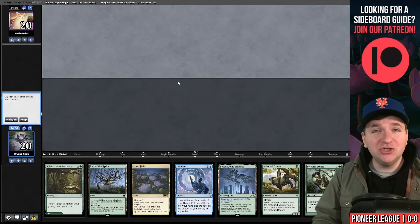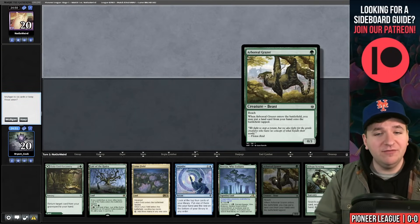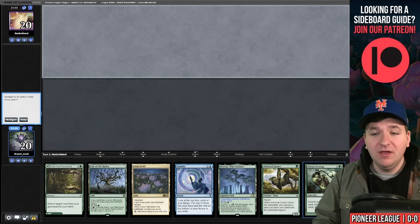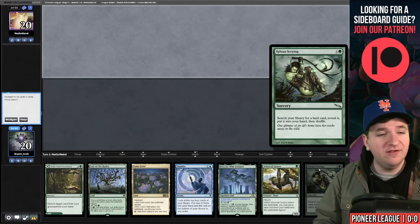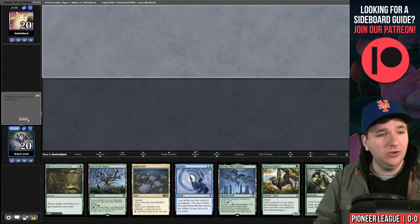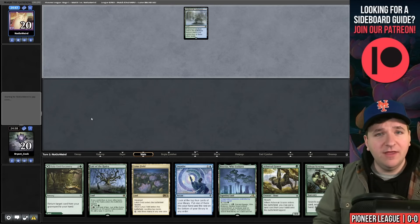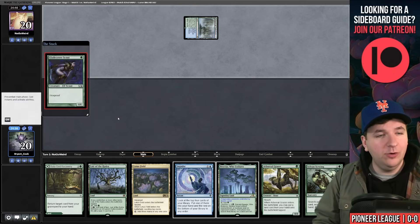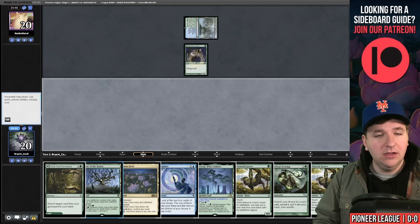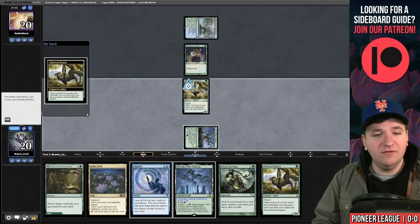Match one, we're on the draw. We've opened with Arboreal Grazer, which lets us play Bala Ged into Lair of the Hydra turn two, Lotus Field plus Sylvan Scrying to grab Thespian's Stage, and Impulse to find our big payoff spell. This hand is quite good. It looks like we might be in the mirror — nope, it's Bogles. I'm no longer playing the Zacama plan from the sideboard because of Get Lost.